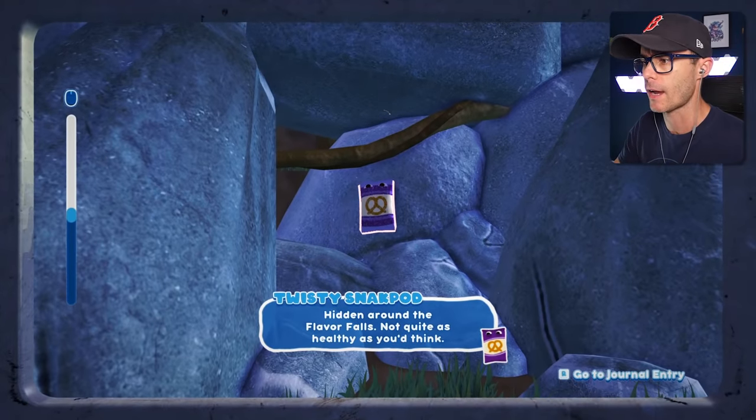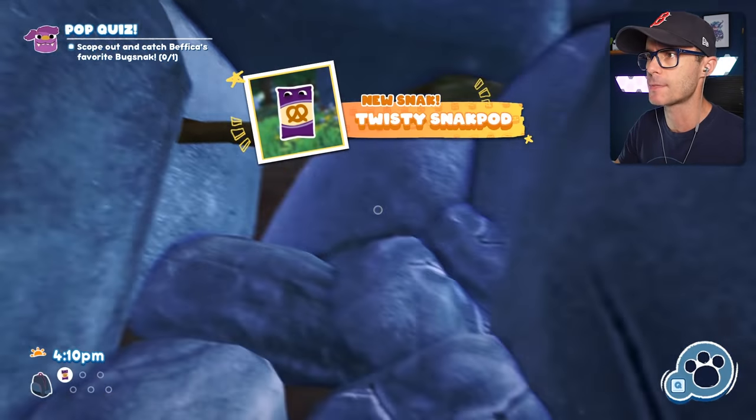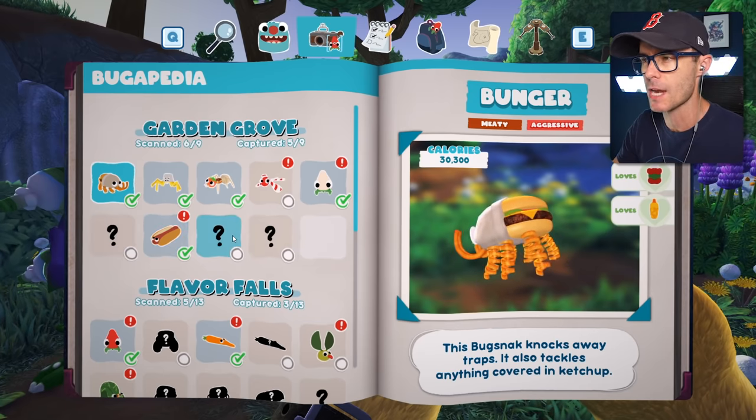I've eaten too many of these snacks. That's a twisty snack pod. How do we catch that guy? Let's go and get him. I just grabbed him. I got a new snack. In our book, we've got our Bugopedia of all the bug snacks. I'm actually missing a couple in this area.